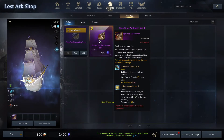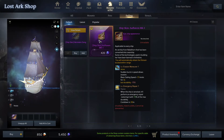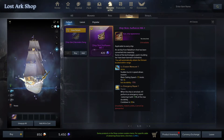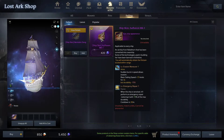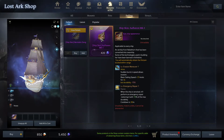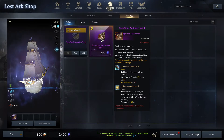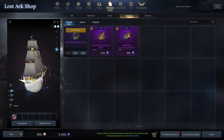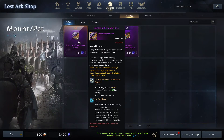I personally don't do a lot of sailing events, but if you've been struggling with your repair and running out of durability in the middle of those events, the skin is definitely going to help you out a lot. It restores 15% of max durability every 30 minutes, and it also gives you an extra 15 knots for your sailing boost.